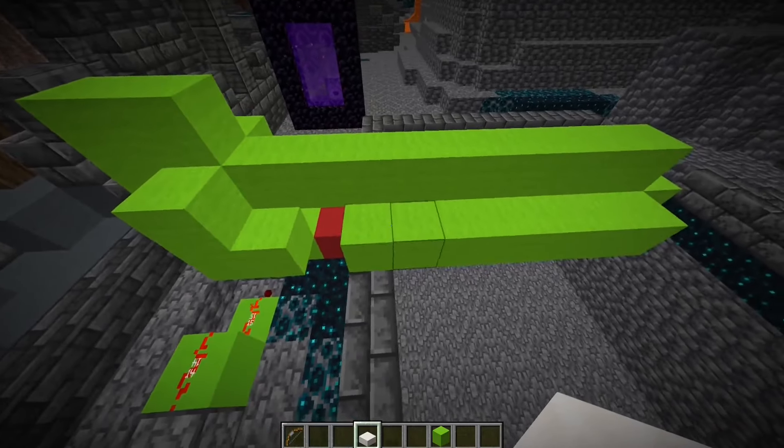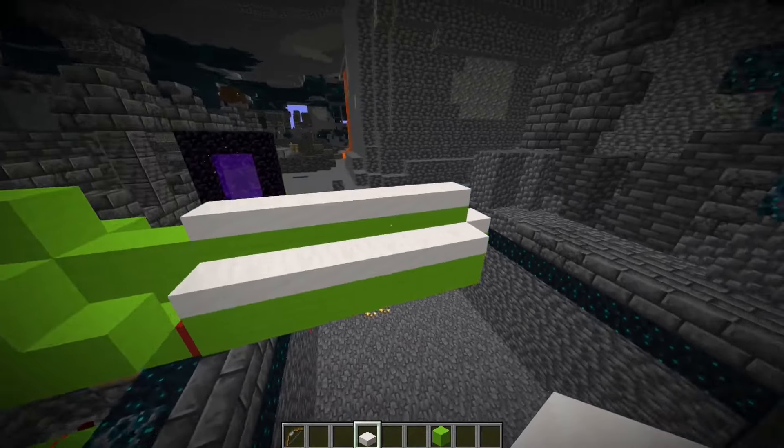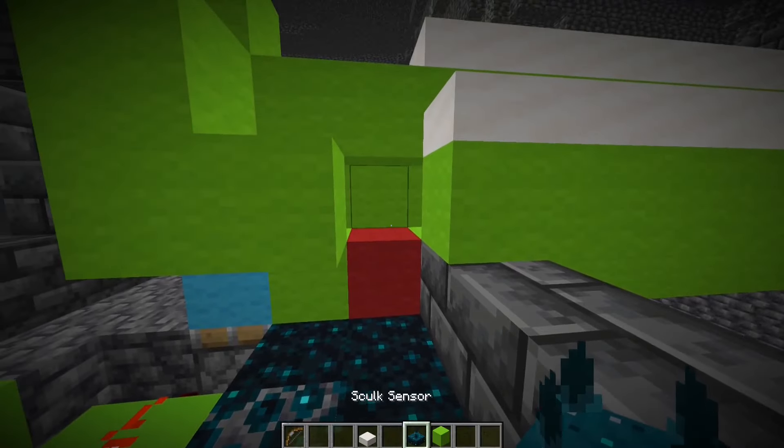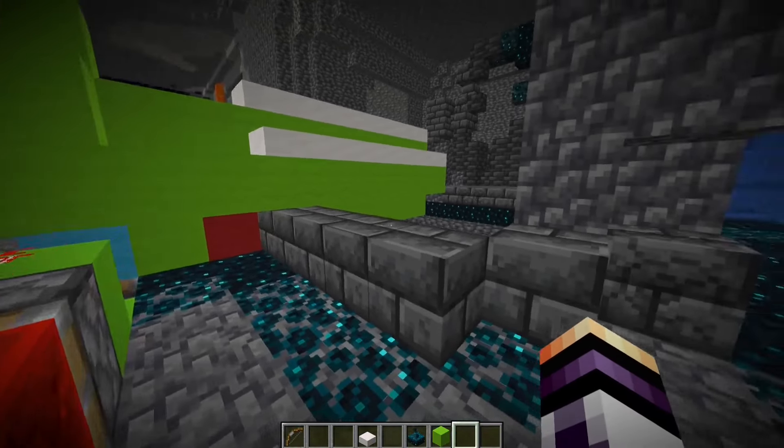To prevent the warden from spawning on the wool, we need to place some slabs or carpets exactly in that way. Now we need to place the sensor here and the wool piece here. Now that entire thing is working.